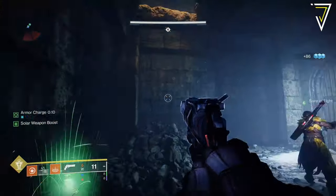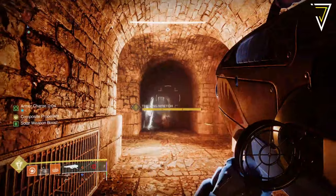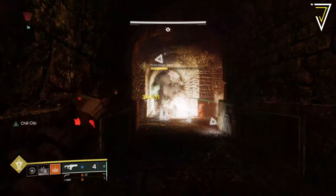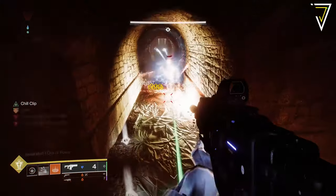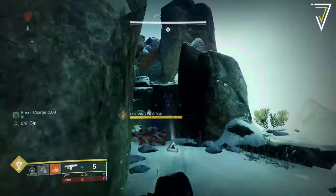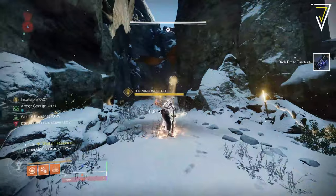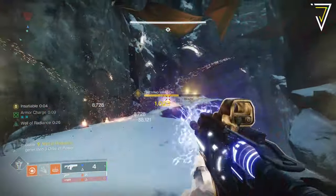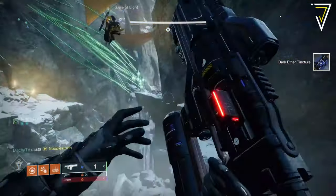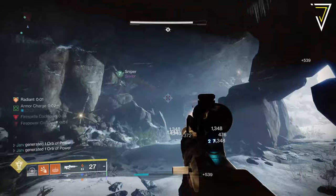Dark ether tinctures can be obtained by killing special yellow bar Screebs called Seething Wretches. These have a chance to spawn throughout your dungeon run in one of three locations: at the very first bridge prior to the first encounter, in the maze shortly after defeating the first boss, and on the mountainside shortly after defeating the second boss. These can drop up to 18 dark ether tinctures at any one time, so be careful where you deal damage as any that drop off the edge will be lost.